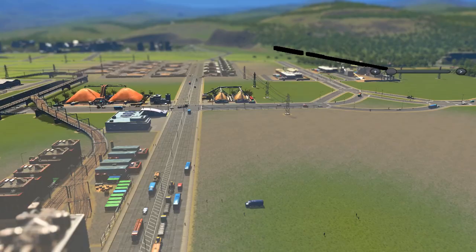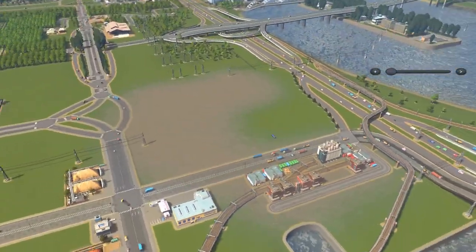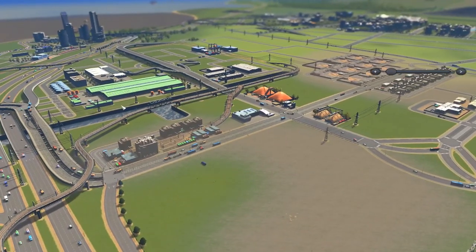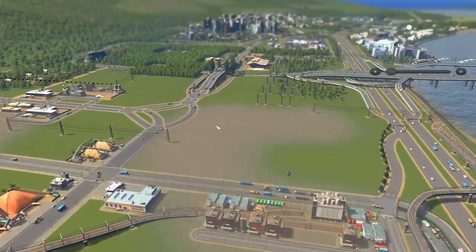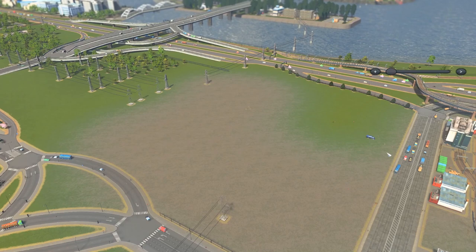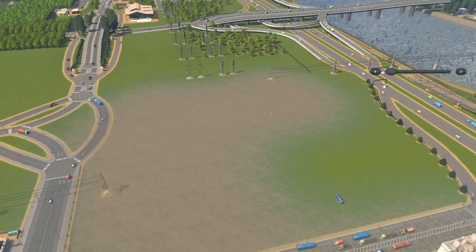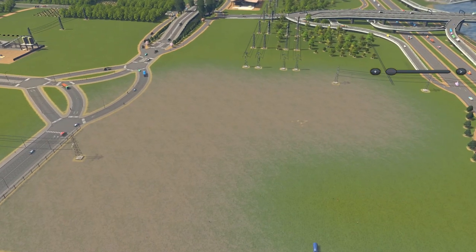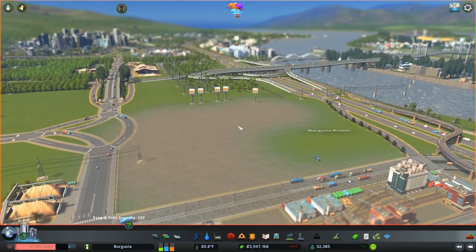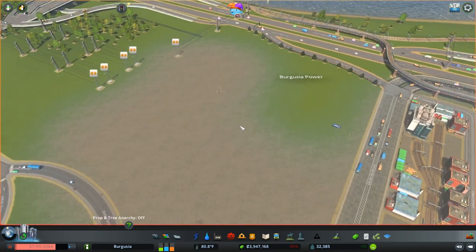I hope you're all having a fantastic day. We are over here today looking at our industry area where we have our garbage processing and our factory setups with the warehouses and the forestry as well. We did have a power network in here, as you can see, but it has since disappeared because we're going to be doing something with that today. The game is on pause because if I were to play it right now, it would plunge our city into darkness.